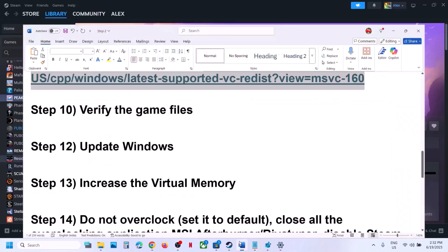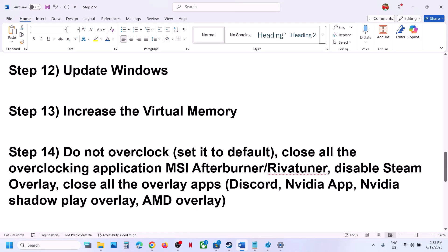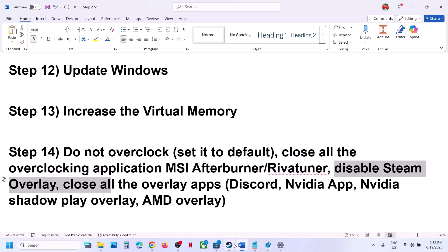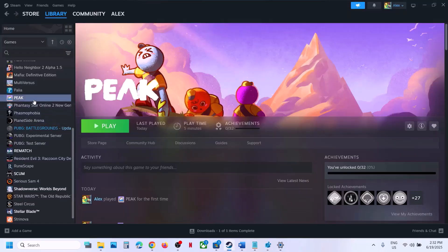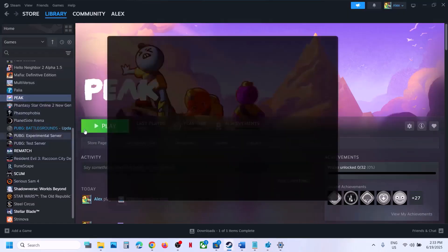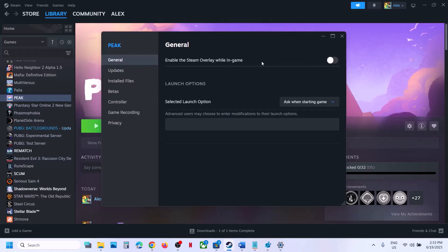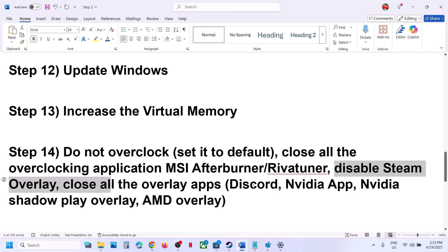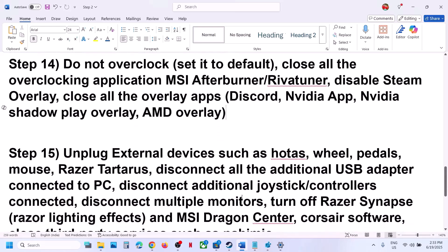The next step: do not overclock. If you have overclocked your computer, set it back to default and close all overclocking applications such as MSI Afterburner, Rebar Tuner, or similar. Also disable Steam overlay — right-click on the game in Steam, select Properties, go to the General tab, and turn off 'Enable the Steam overlay while in-game'. If you have other overlay applications like Discord, go to Discord settings and turn off the overlay. If you have the NVIDIA app running, go to NVIDIA app settings and turn off the NVIDIA overlay. Close all overlay applications and then launch the game.